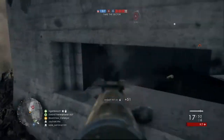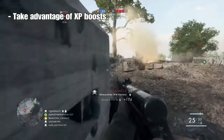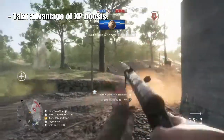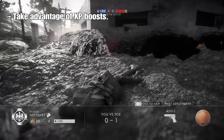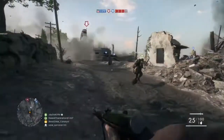Right out of the gate, one of the simpler things you can do is take advantage of double XP weekends and squad XP boosts. Unfortunately there is only one fixed boost multiplier in Battlefield 1, whereas in previous battlefields such as Battlefield 4 you can boost your score sometimes as high as 200%, but in Battlefield 1 you only get a 25% multiplier — but still, something is better than nothing.